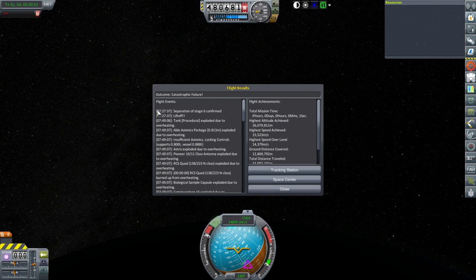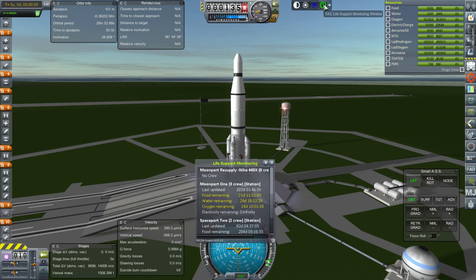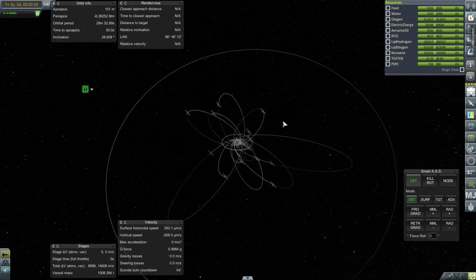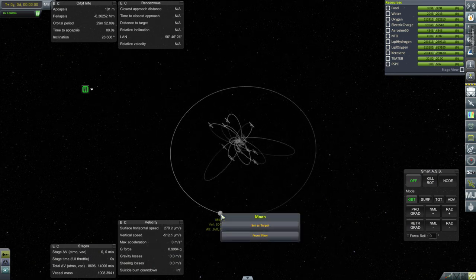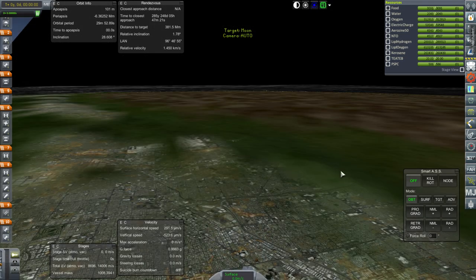Maybe that's different in 1.2.2, because in a different series during live streams, we sent a lander into Titan — granted we weren't going retrograde, so we didn't have as much speed. But it wasn't insta-death, so maybe it's because we were not retrograde, or maybe something has changed in 1.2.2. Anyway, this is what happened with this mission. Let's go back to the space center. Let's do a quick Moonport resupply, since they only have about 20-odd days worth of food, water, and oxygen. Gotta keep our peoples fed and watered.